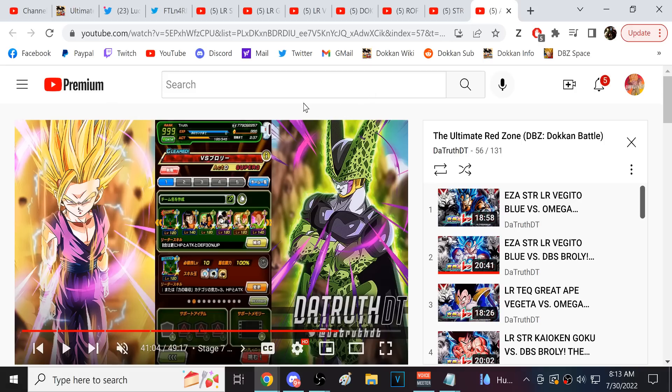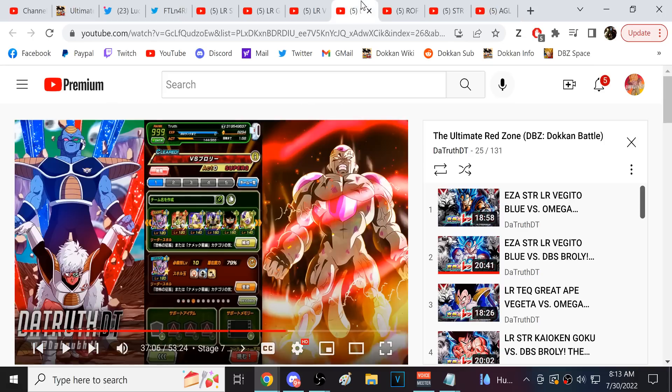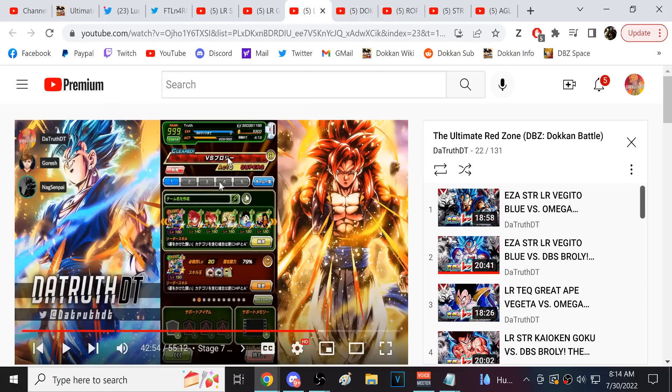The Goku and Gohan team and the Cell team round out the 200 teams I used to no-item Broly. I haven't attempted it with Raditz's team or Majin Vegeta's team, but I could definitely do it with the Majin Vegeta team now because Vegeta and Trunks' presence makes Majin Vegeta about 500,000 times better. I should work on doing the full no-item Red Zone challenge with them.